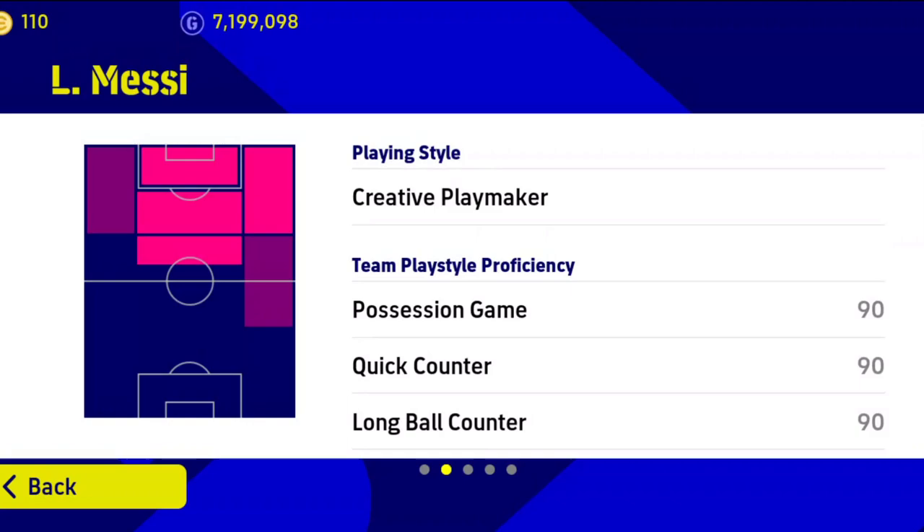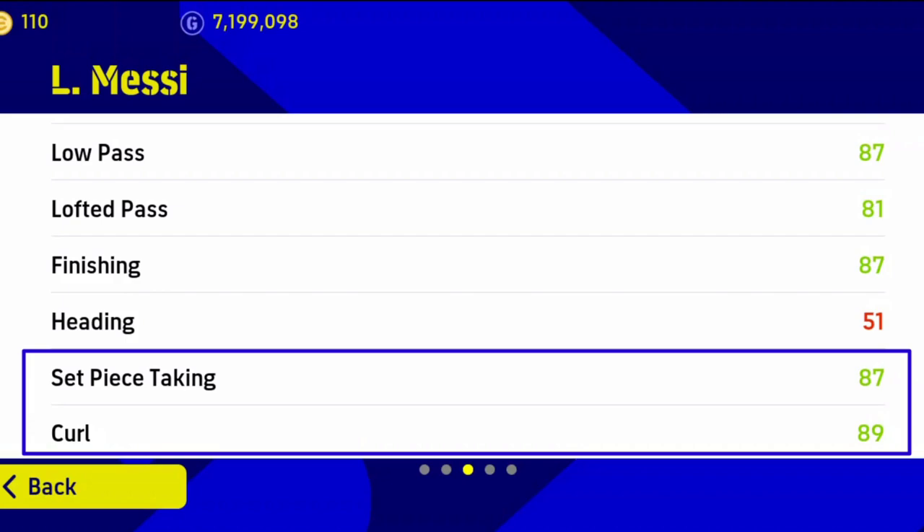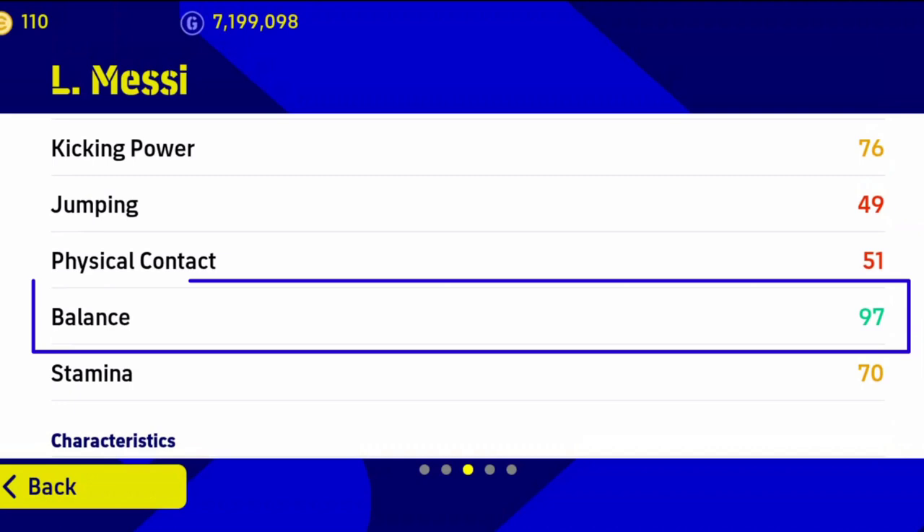If you notice his stats, you can see his offensive awareness is comparatively low, and for that reason he is not performing as good as his other cards. But other stats like curl, set piece, passing, dribbling and ball control are almost the same.